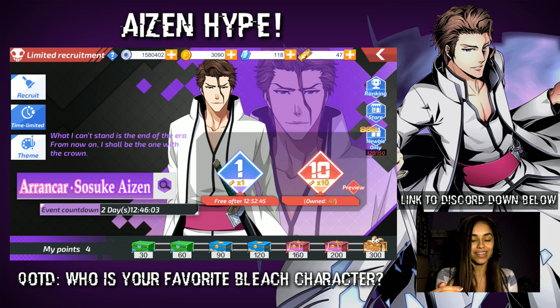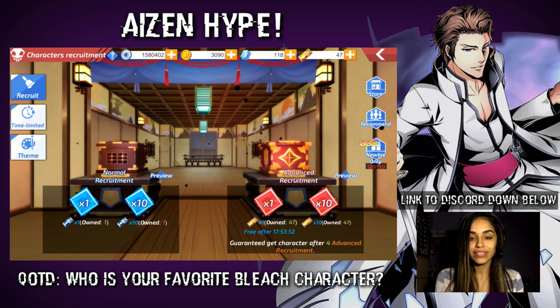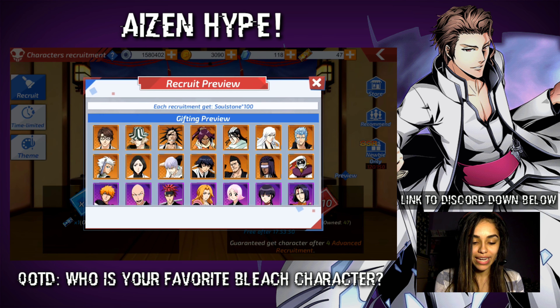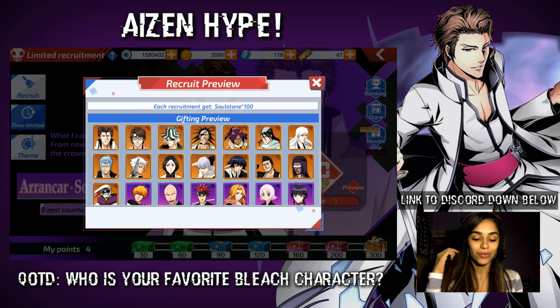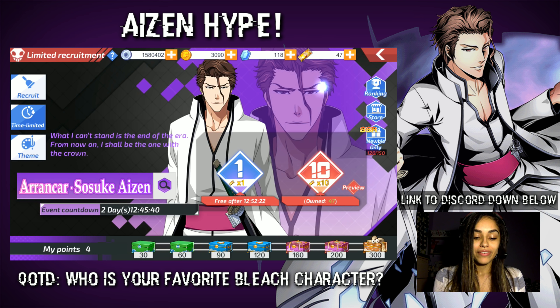Hopefully this video could get up. But then literally the next day, Aizen dropped. After I did the 57 tickets on the Advanced Recruitment, you can see the characters it has. It already has an Aizen there, but this limited time banner — if you look at the characters — it has both Aizens. So I'm going to summon for this.